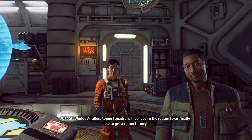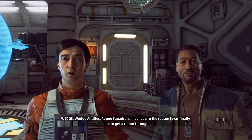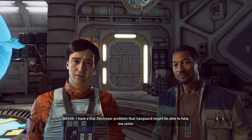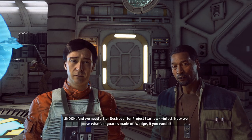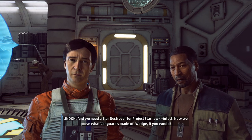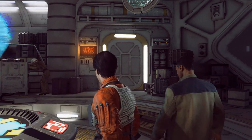Yay, Wedge Antilles! He says he was able to finally get a comm through. He has a Star Destroyer problem that Vanguard might be able to help solve. We need a Star Destroyer for Project Starhawk intact. Now we prove what Vanguard's made of. Wedge, if you would — alright, let's go in.